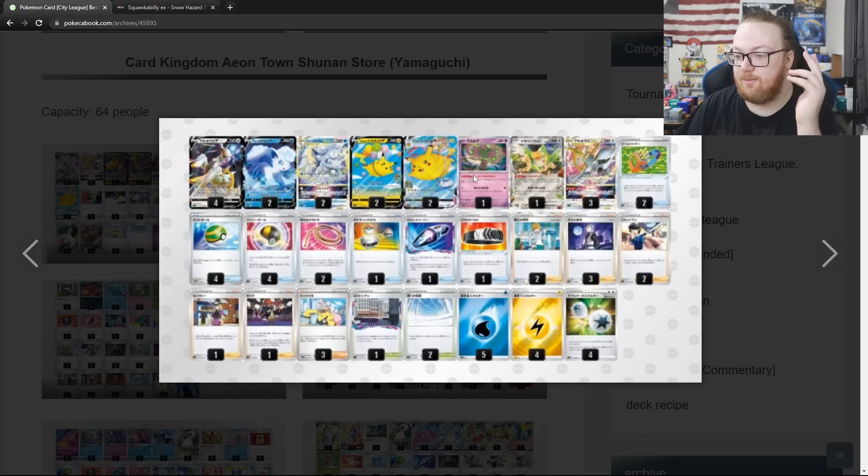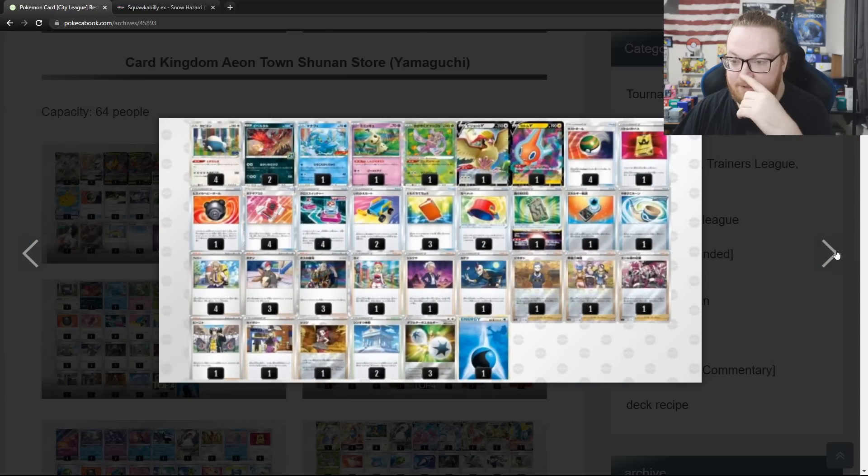Spirit Tomb, Squawkabilly, Iono, Super Rod, Artazon, and Jet Energy — these are all being played quite frequently. Those are some of the best cards out of the new sets they have in Japan.